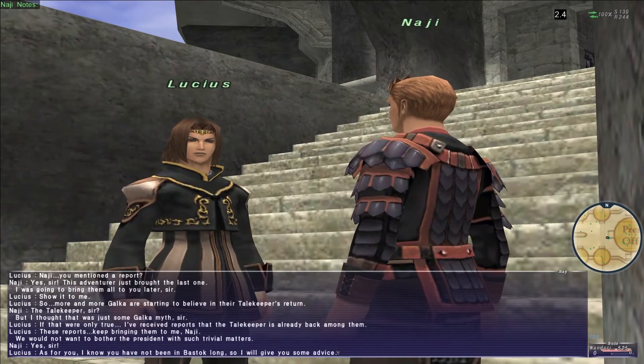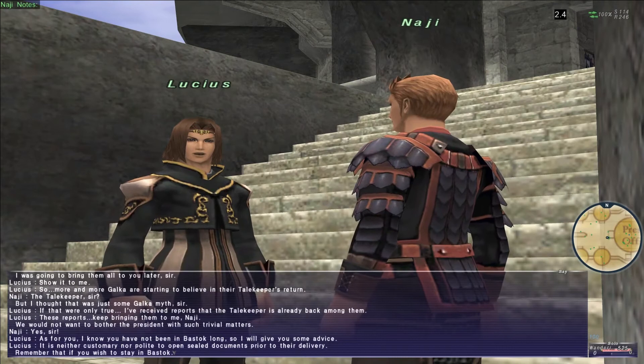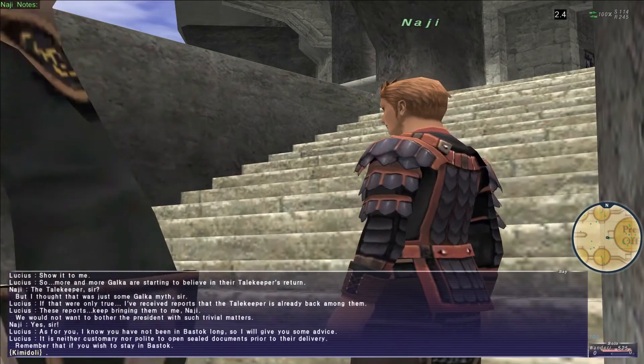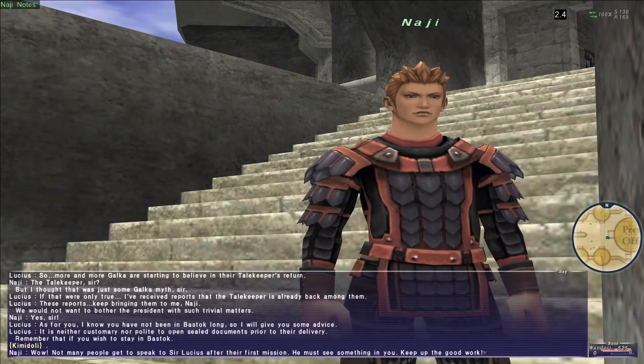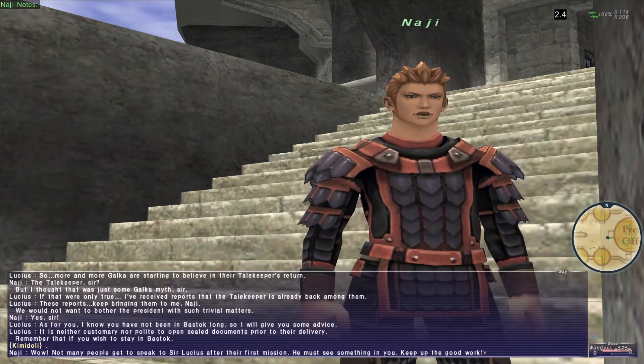Lucius tells us: 'I know you have not been in Bastok long, so I will give you some advice. It is neither customary nor polite to open sealed documents prior to their delivery. Remember that if you wish to stay in Bastok.' Then Naji says: 'Not many people get to speak to Sir Lucius after their first mission. He must see something in you. Keep up the good work.' That is the end of the mission.